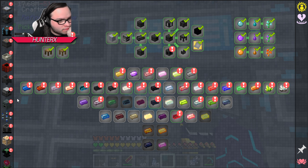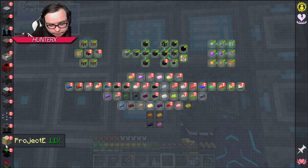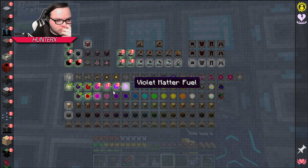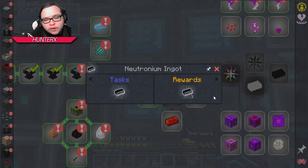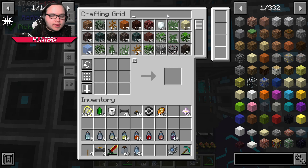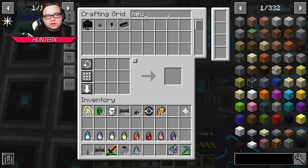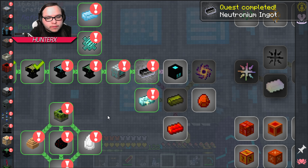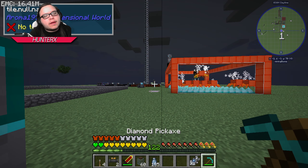I don't even remember what we were working on — were we here? By the way, none of these are done. Yeah, I think we were going towards this. How are none of these done? FTB, what are you doing to me? Boom — there we go, neutronium is now done, neutronium now done. And the quantum compressor, we have that.